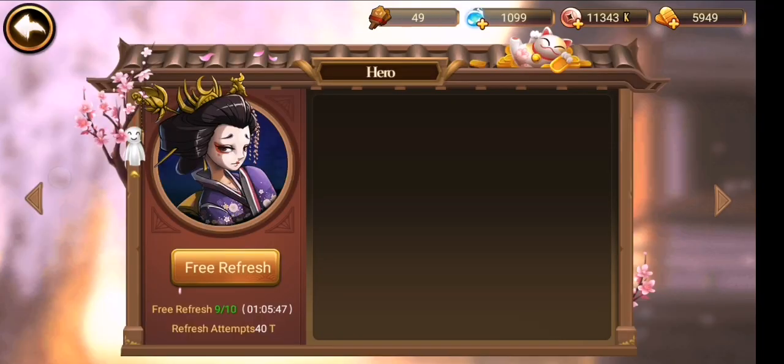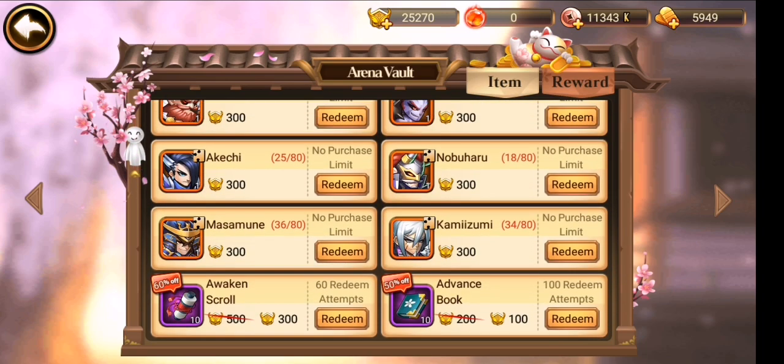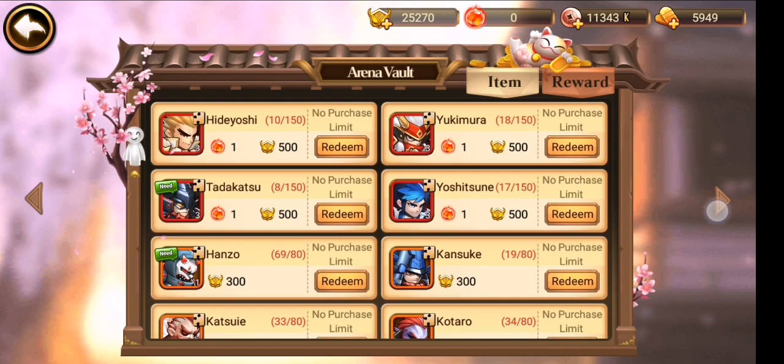For new players, during the seven days event, you can get a lot of free tokens to make the hero draw. After you make the draw, you will get points and you can redeem the Red Hero Shards. So before you reach level 60, don't waste your points to buy the SSR hero shop. Same for the arena shop — we have the Red Hero Shards in the arena shop also.